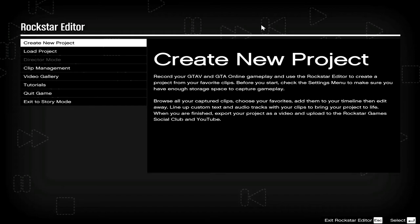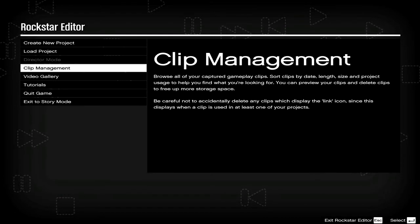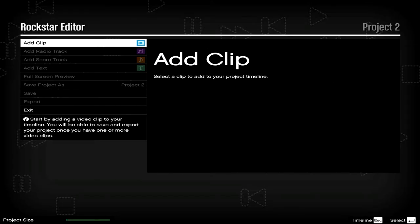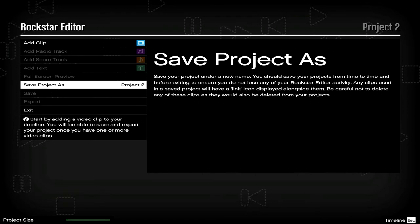Hey guys, Extra Gamer here. As you can see, we're inside the Rockstar Editor mode right now. Either on this episode or the other one, we're gonna check out the Director Mode too. So let's start with this one. There are options here: Create, Load, Director Mode. So — Create new project, yes. Add clip, add radio track, add score, add text, full screen preview, save project, save, export, and exit.